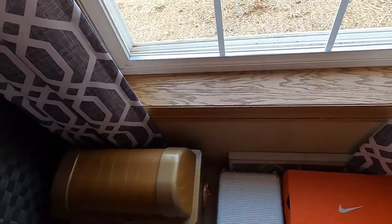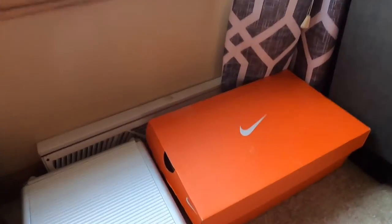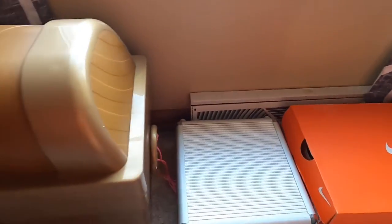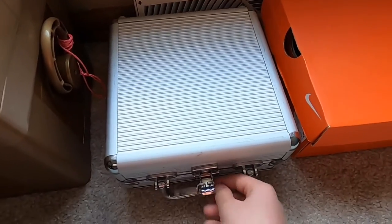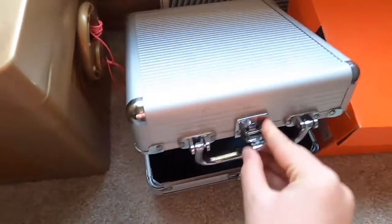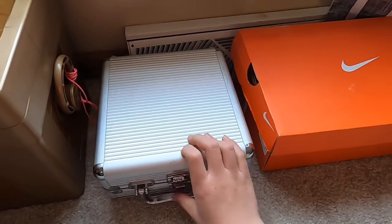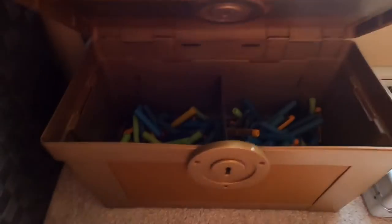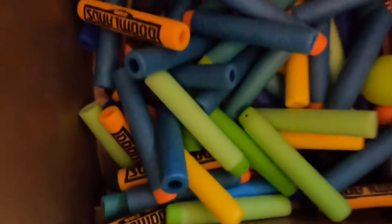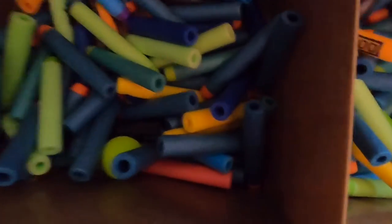So let's start with the ammunition down here — we have all our ammunition. I'm gonna paint this so it says 'Rival' on the top, maybe blue and white. And if you open that, we have all of our regular darts and some other random parts. Like this is for something in the pistols, and there are black darts in here too.